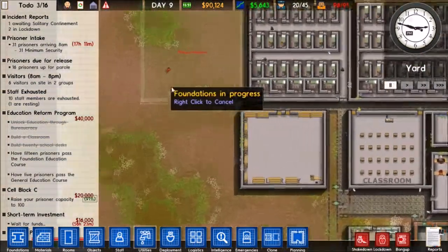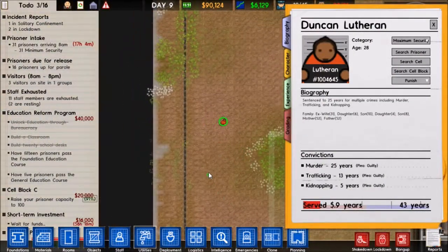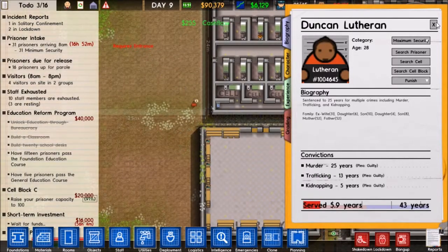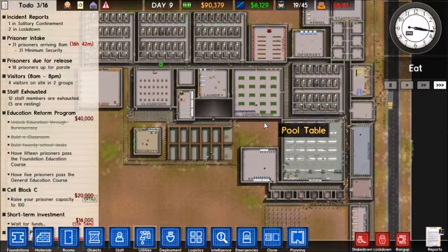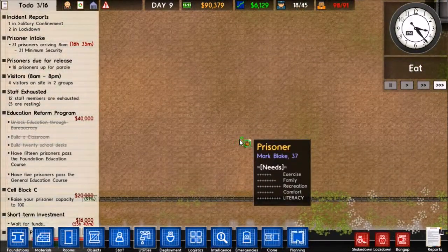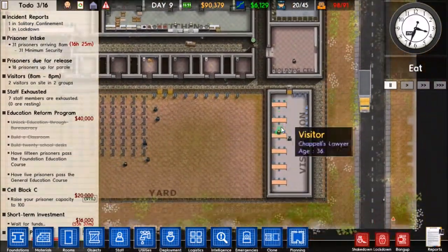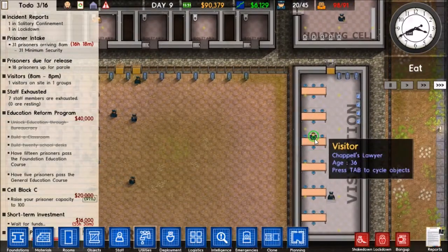What the heck is this guy doing? Where are you going? That's one of the problems with having a big wide-open prison - prisoners just kind of wander. There's another guy. Oh man. Chappelle's lawyer? Fuck that guy. Get him out of here - we don't need no lawyers in here trying to shut us down.